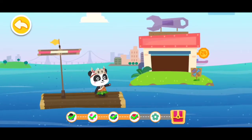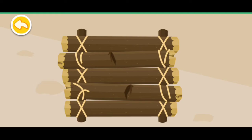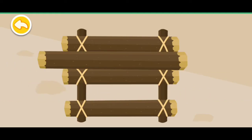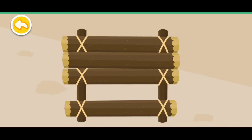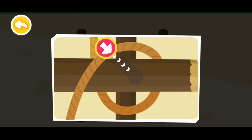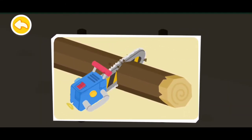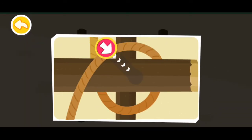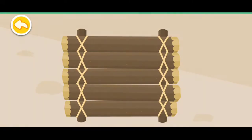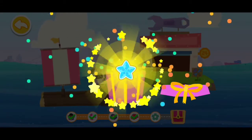This is the service station. Steer your ship inside and have it checked. Some logs on the raft are broken. Find the broken logs and replace them with new ones. The new log is too long — please cut it short. Then fasten with ropes. Here is your reward! Wow, you've got a sticker!